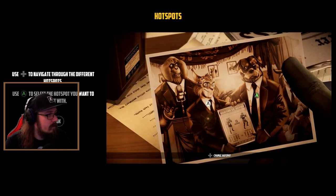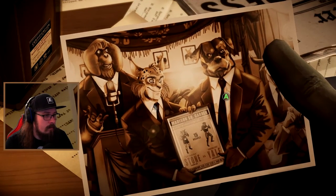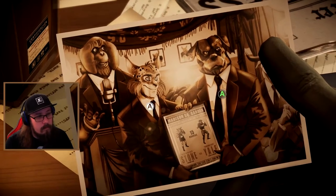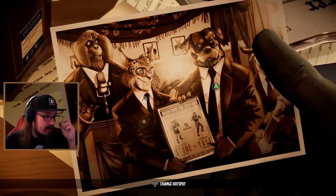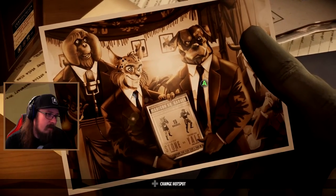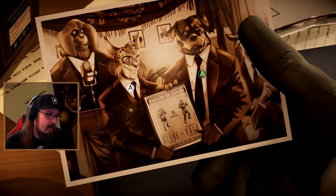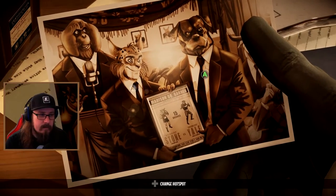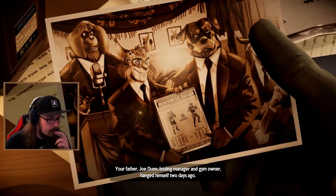D-pad to navigate through the different hotspots, use A to select the hotspot you want to interact with. So there's a dog, and maybe a tiger or lynx, and an orangutan who seems like a big shot. And Madison Square Garden, 15 rounds - oh, they are boxers! Grinding Stone, Raging Dog Yale. Your father Joe Dunn, boxing manager and gym owner, hanged himself two days ago. It's the same person. Dunn died on Sunday evening.